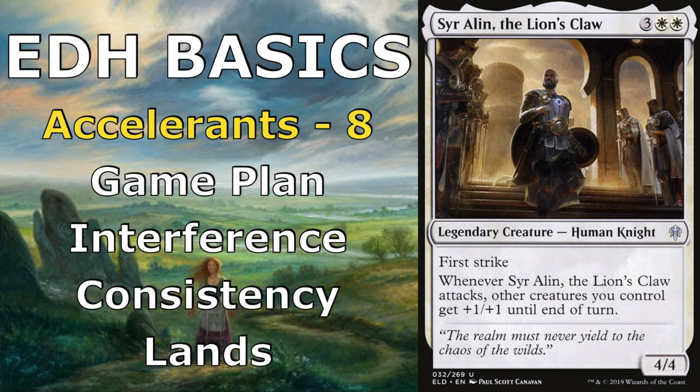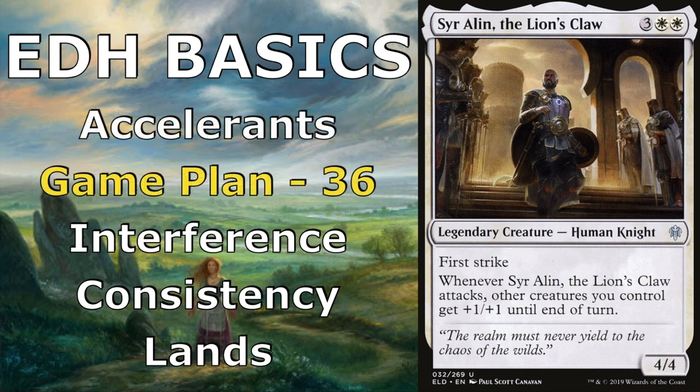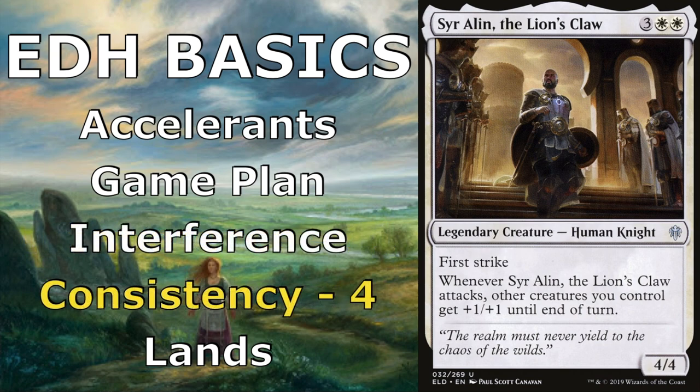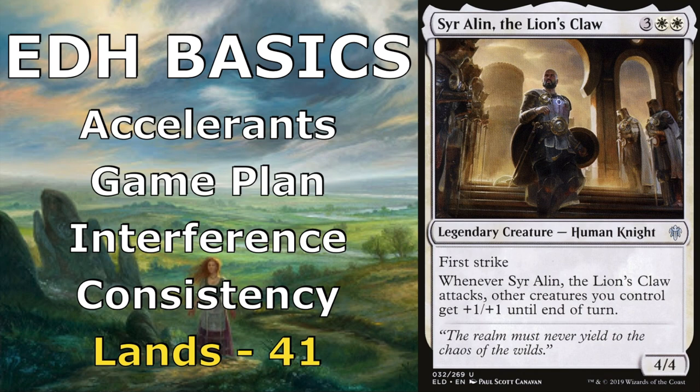As always, we'll start by talking about the accelerants — the cards that get us into our game plan, help us execute it, and get us extra mana early. Then we'll talk about the cards in our game plan, quite a few that help pump our creatures and get around blockers. We'll talk about cards that interfere with our opponents' game plans, and then cards that provide consistency. The number there is a little deceptive because we have quite a few cantrips that are situational. Lastly, we'll talk about the lands.